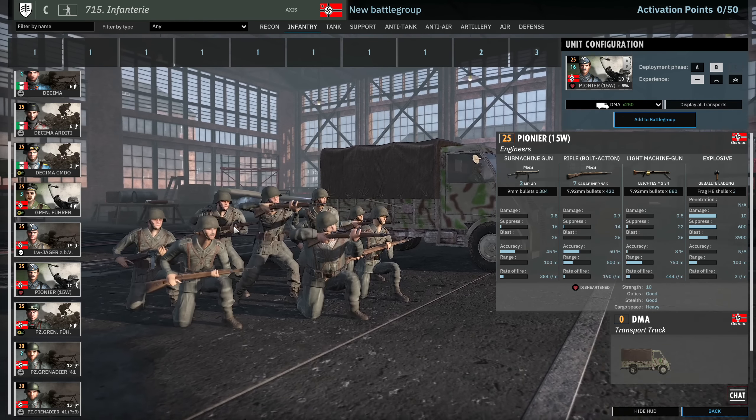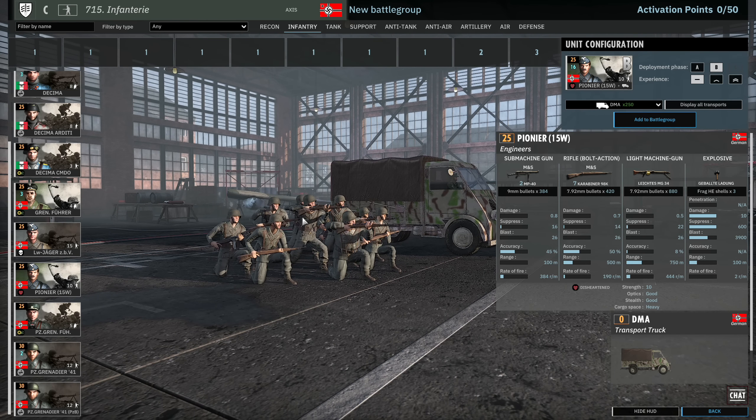Then we have the Pioneer 15W. These guys have 2 MP40s, 7 Kar98s, and the MG34. 8 available in A, 16 available in B. They also have the HE grenade which makes them a Pioneer unit and they are disheartened. This is actually pretty good for a close-range infantry unit because the disheartened trait means you can always fall back when you need to, since you'll be taking a little extra suppression from those close-range engagements. You throw the grenade and then you can instantly fall back every time.